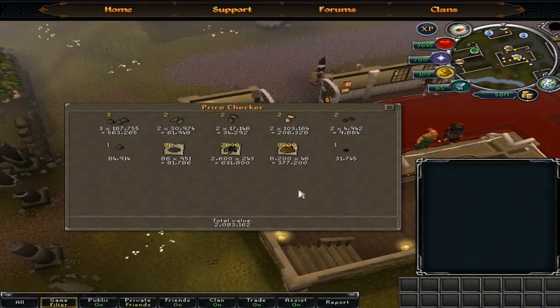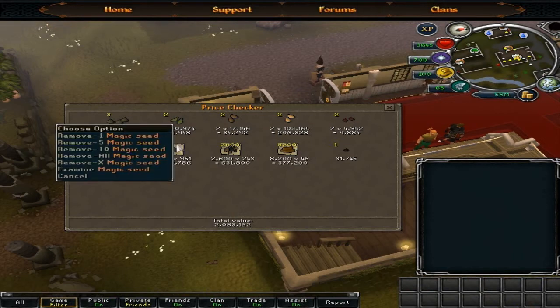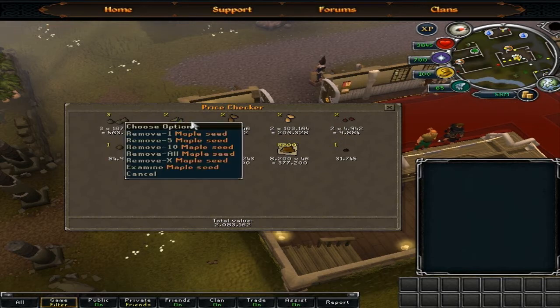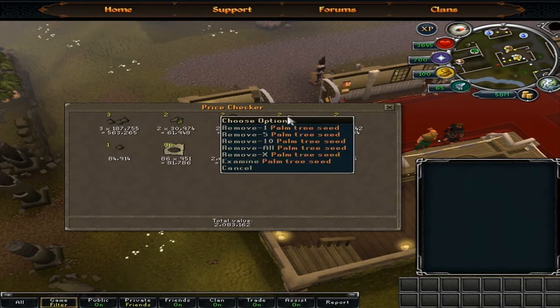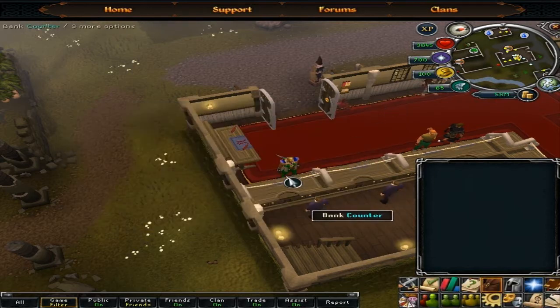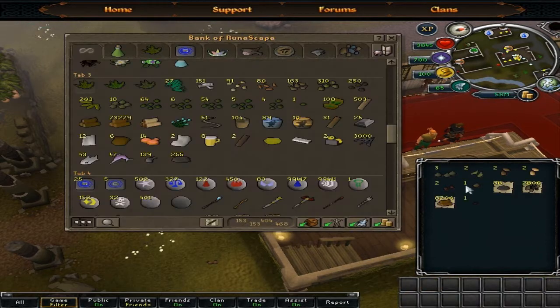I went through and looted everything and kept track of the numbers, partially. The coal's a little under, maple logs maybe a little over. But anyway, I got three Magic Seeds, two Maple, two Calquat, two Palm, two Pineapple, a Yew, and a Papaya, and then a whole bunch of other junk, rings, and other crap.